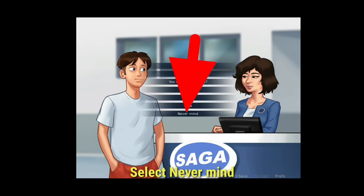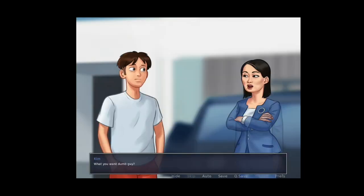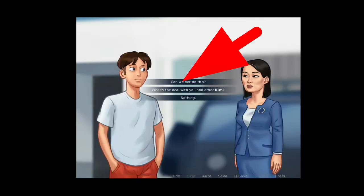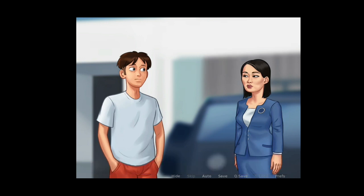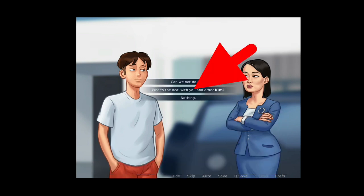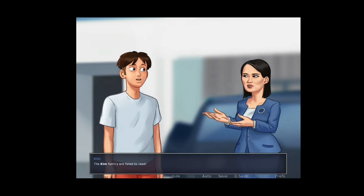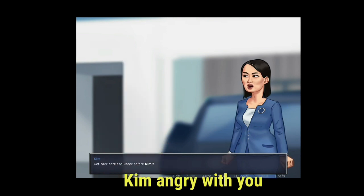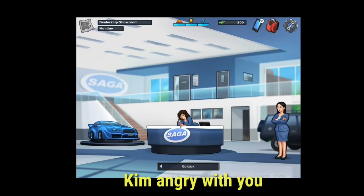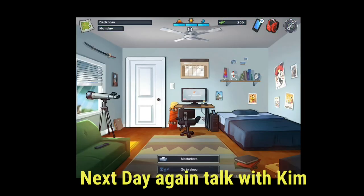After some time, click Never Mind, then talk to Liu and click the first option, then click the second option. Liu will get angry with you, and you have to go back to your home and wait until the next day.